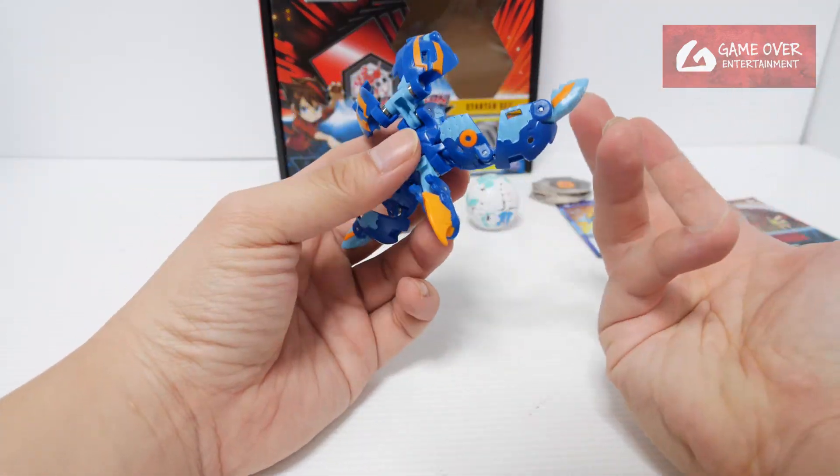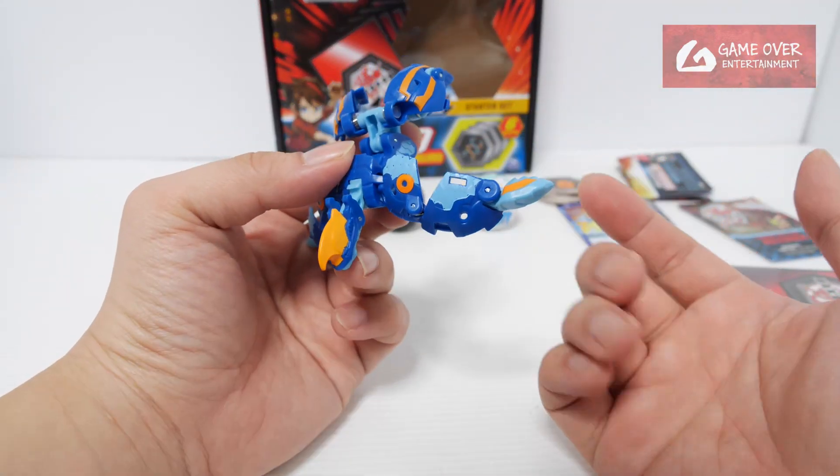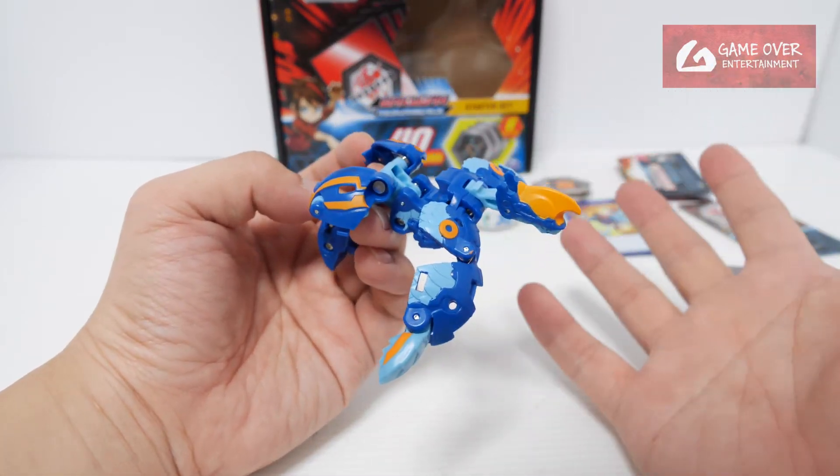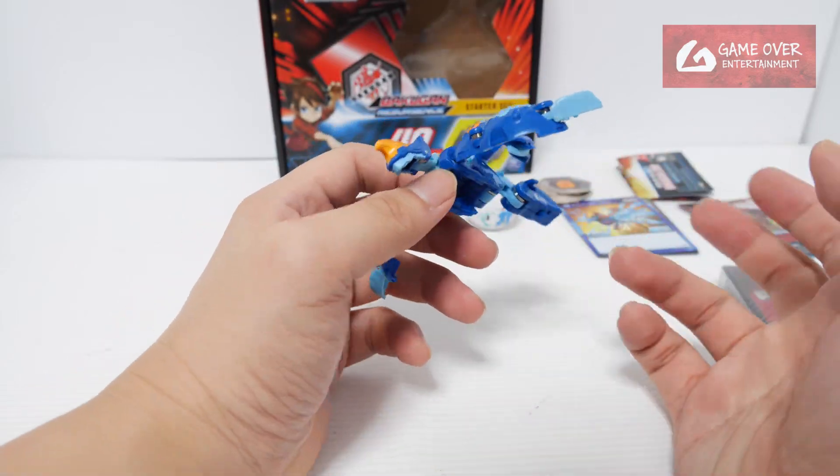Pyravian — it looks better than the Aurelis version, to be very honest. The Aurelis version looks a bit dull. Originally it's Aurelis. There's no partner for Pyravian — it's one of the Supreme Council Bakugan.